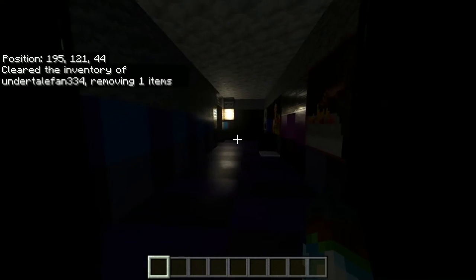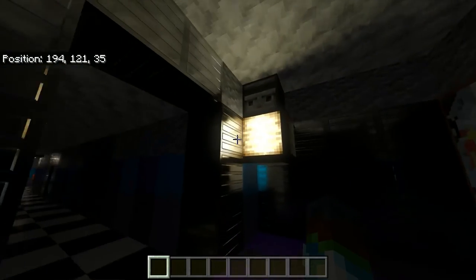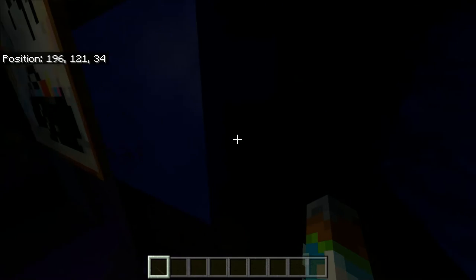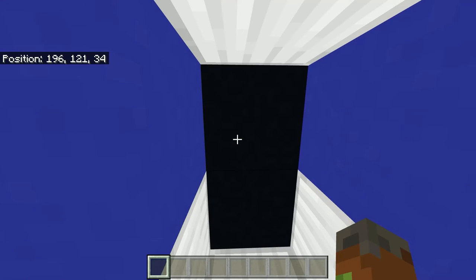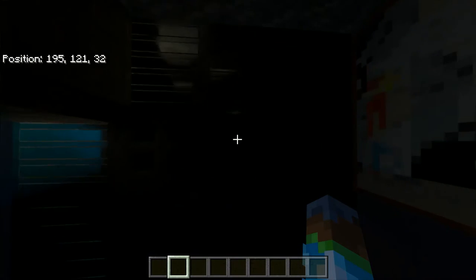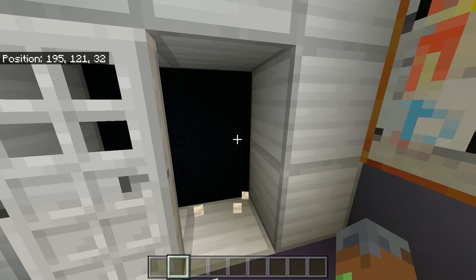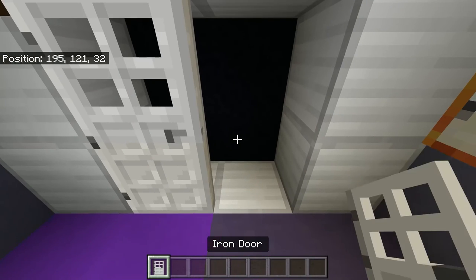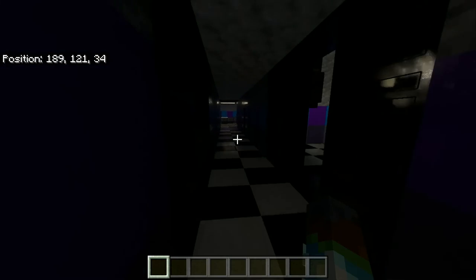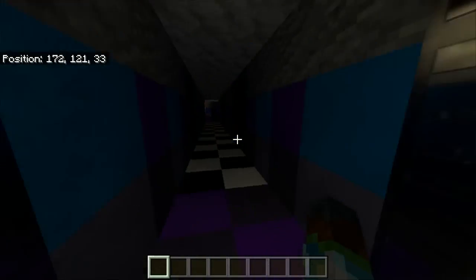I know this is a bit out of order, but over here we're at the main hall. Here's the camera and the flashlight. There's bathrooms here. It's just blackness — darkness in there. Here's the entrance to the kitchen, also just darkness. And then here is the hall for everything else.